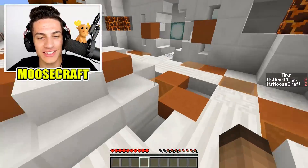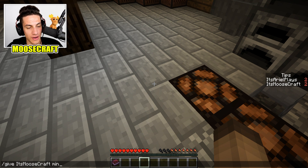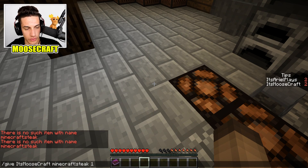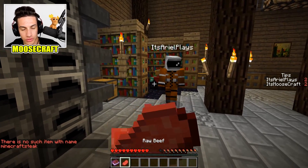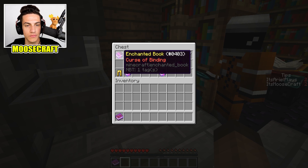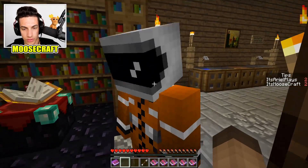Alright, let's go to the next level. Slash gift Moosecraft steak 1-1. Wait, what? I got an ender pearl and a bunch of enchanting books and armor. There's enchanting books and armor and an arrow. We need the arrow 100%. Oh, there's another ender pearl in here — it keeps spawning ender pearls.